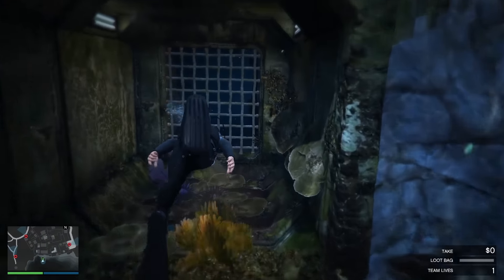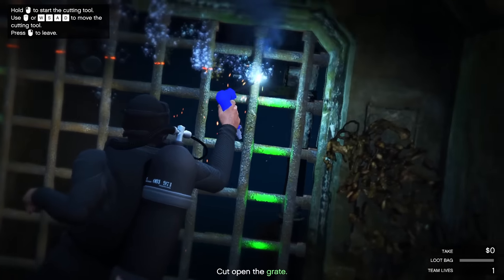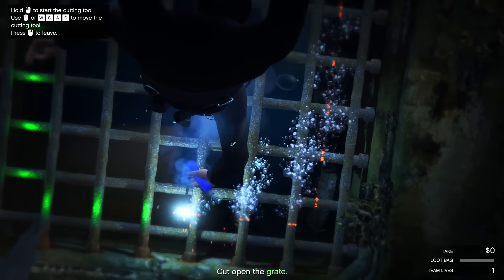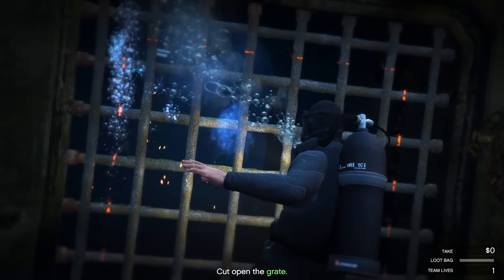When you start the heist, begin by swimming towards the drainage tunnel. The fastest way to cut the gate open is by doing it one by one — it goes way faster than going all the way down and then all the way up again for each row. Do the same as I do until you've cut them all open.